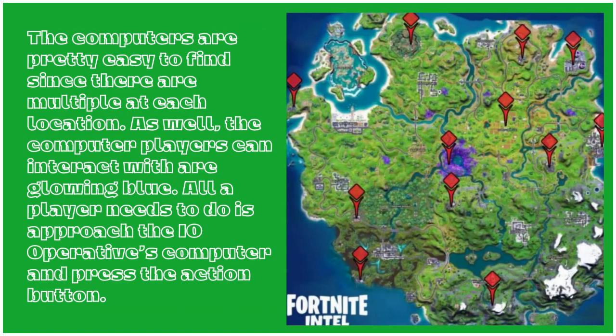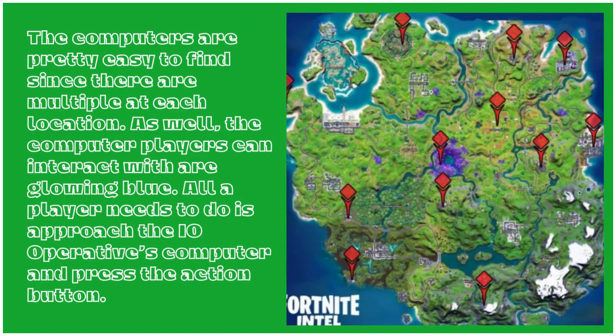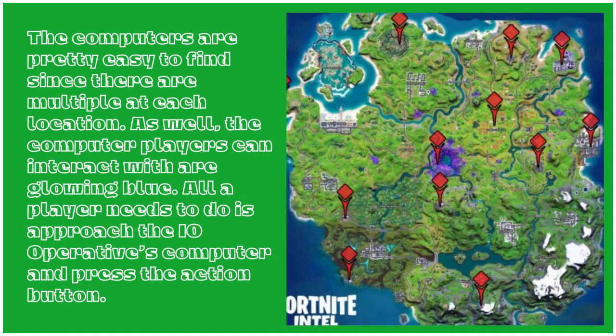The computers are pretty easy to find since there are multiple at each location. The computers players can interact with are glowing blue. All a player needs to do is approach the IO operative's computer and press the action button.